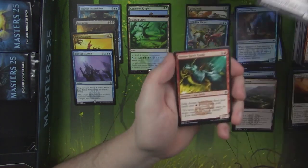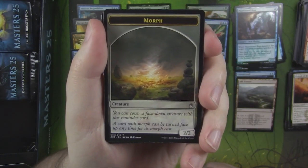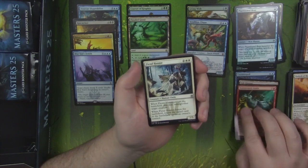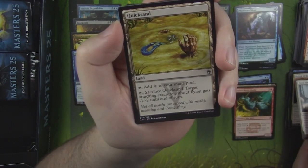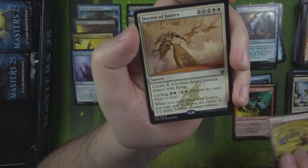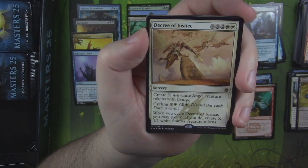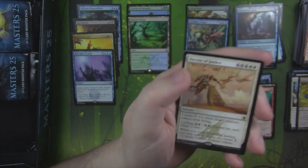Simeon Spirit Guide — I don't know if this guy's still worth anything, but the art is very pretty. I'm going to guess he's probably still worth something in paper, though it might go down quite a bit but probably still over a dollar. Quicksand. And our rare is a Decree of Justice — create X 4/4 white angel creatures with flying. Cycle: when you cycle it, you may pay X; if you do, create X 1/1 white soldier tokens.